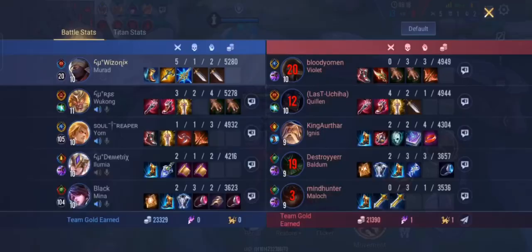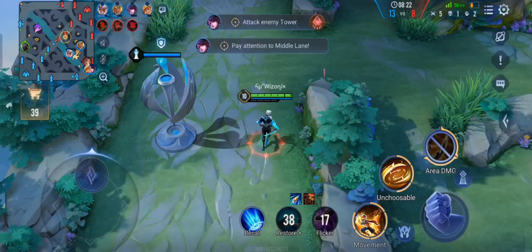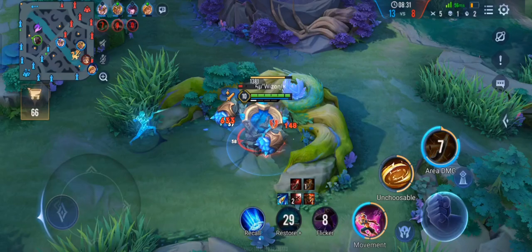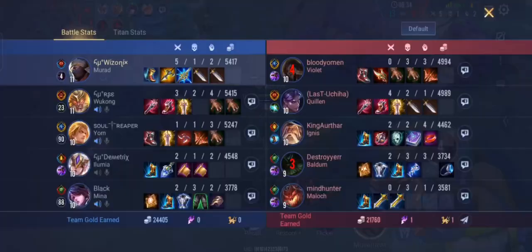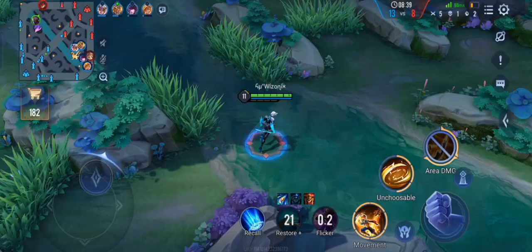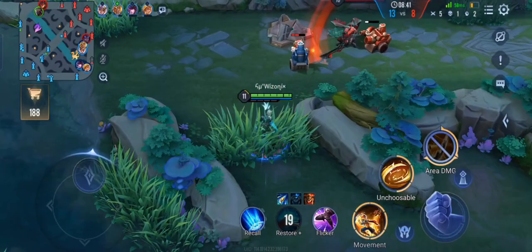You can clearly see how much we are bullying Malok in the lane right now. Since we have a lot of advantage against him and there is nothing he can really do, we are just bullying him all the time — standing in the enemy red buff area and taking fights there and winning every single one. Even when their jungler came we were able to kill both of them.